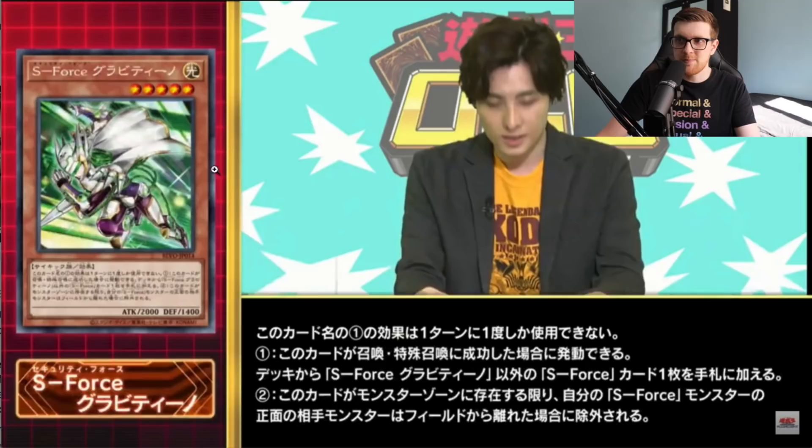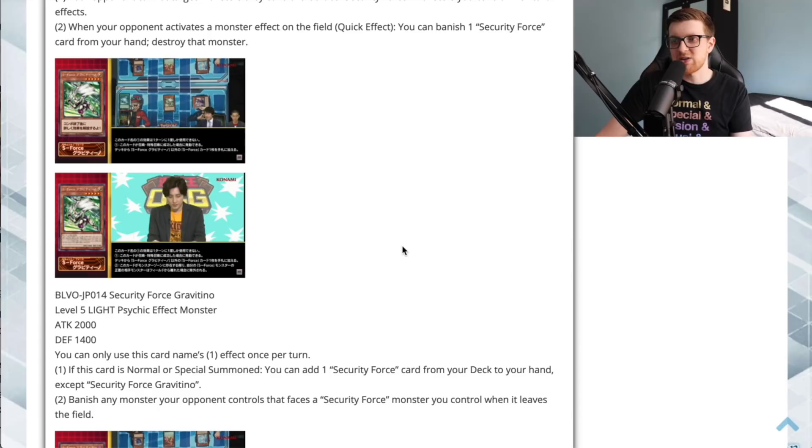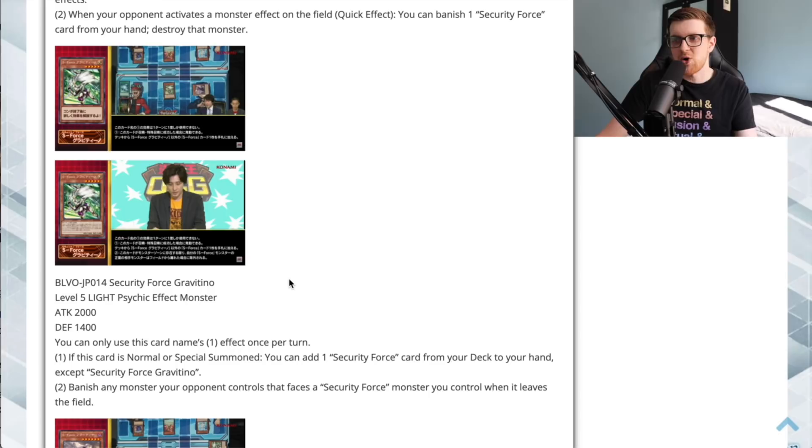Next up is Security Force Gravitino — pretty cool art, definitely looks like Psi-Frames. It's a Level 5 Light Psychic effect monster, 2000 attack and 1400 defense. You can only use the first effect once per turn. If it's normal or special summoned, you can add one Security Force card from your deck to your hand except another copy of itself. If you use Chiomaru to bring it out, this effectively replaces the advantage spent, so you roughly break even.